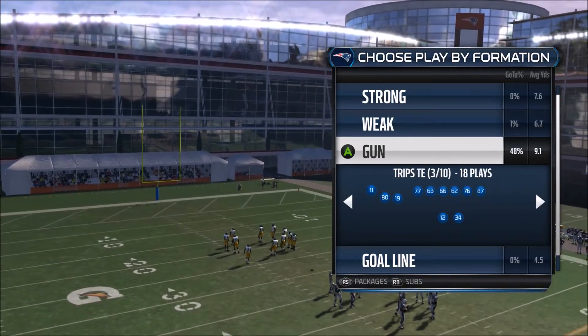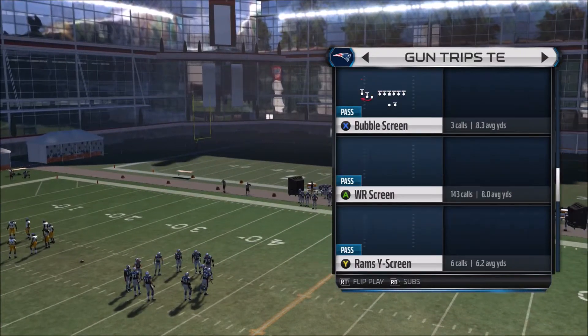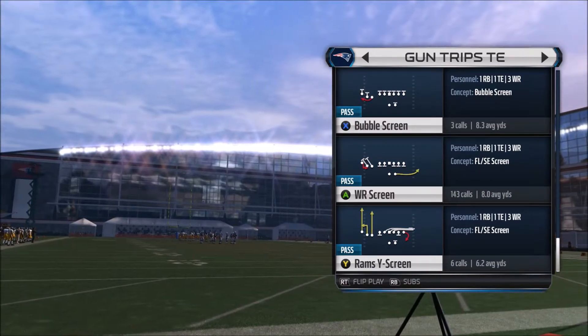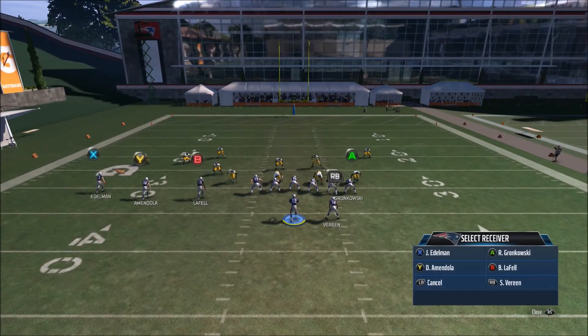What's up, my brothers, each daily each. I'm back with part six of my personal Rams ebook. We're going to get right into the gun trips TE formation, and this is going to be the wide receiver screen. This is going to be most likely the last installment into this series, so I hope you enjoyed it so far.